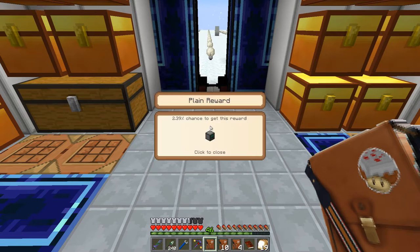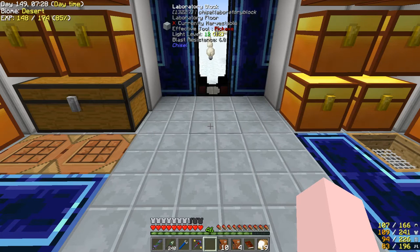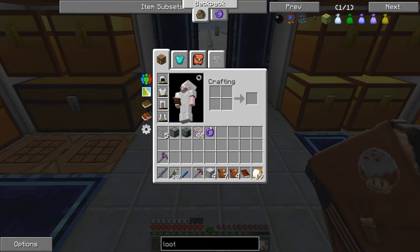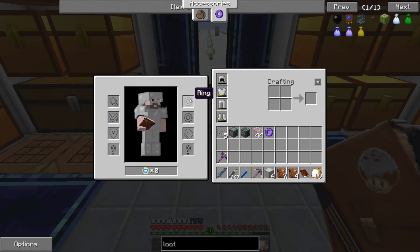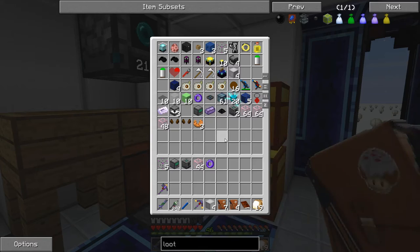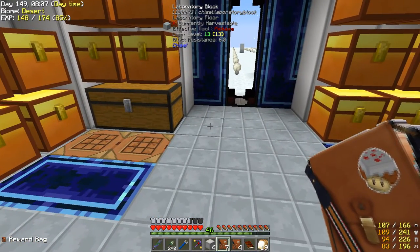Opening the bags gives visible bedrock, a quantum item, a basic bin, an elevator, hard glass, a xanite ring — that goes in the baubles slot and increases mining speed with durability. I've got two of them. I'll care about mining speed later when I go to the Aether.